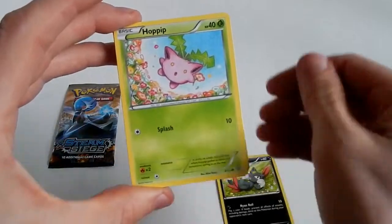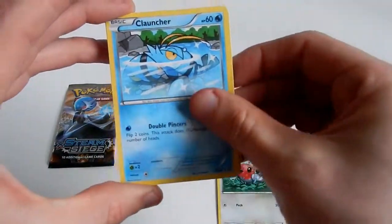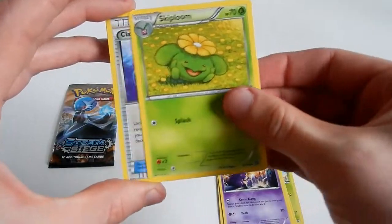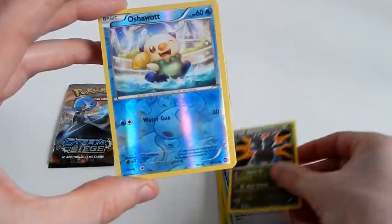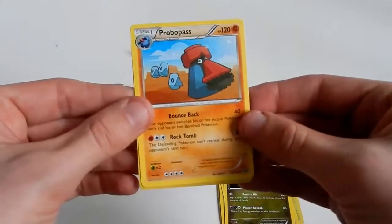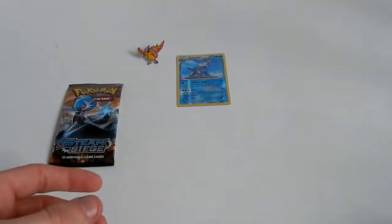Opening the second pack: Sneasel, Hoppip, Fletchling, Clauncher, Nidoran Male, Skiploom, Claw Fossil, Aerodactyl, Zorua, Oshawott. The reverse is just a common. And the rare in the pack is a Probopass - regular rare, non-holographic.